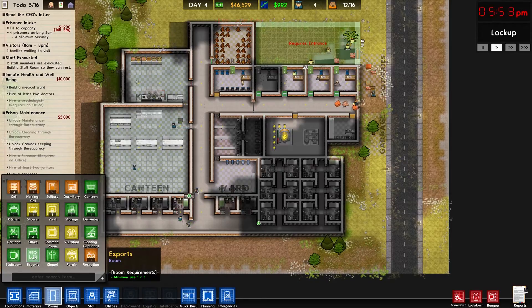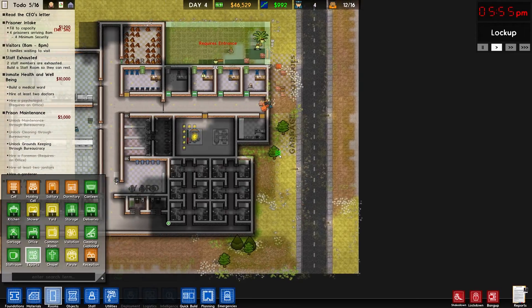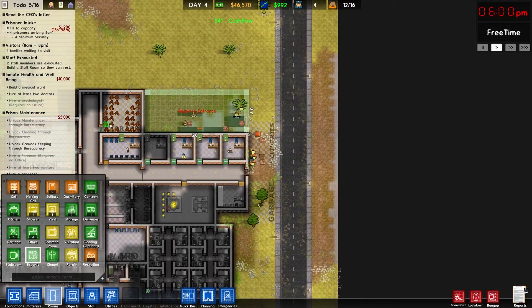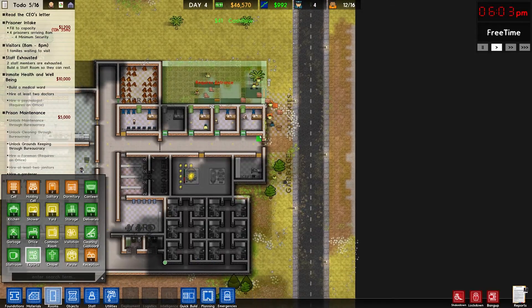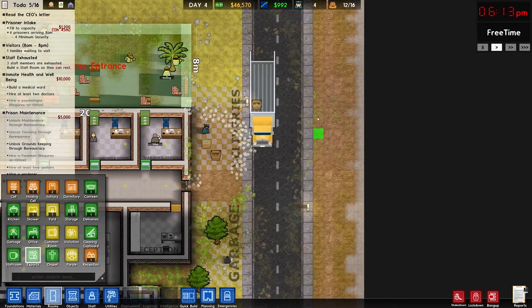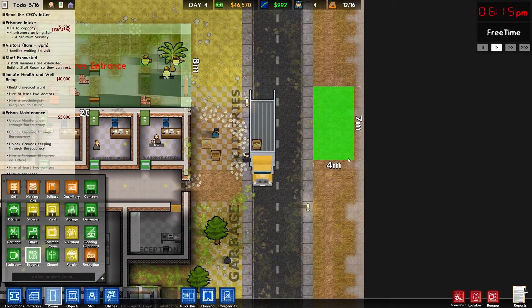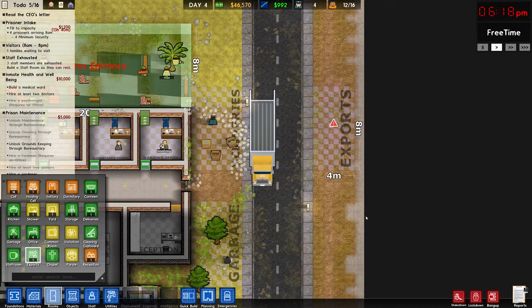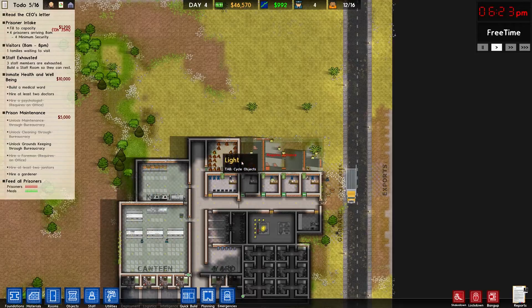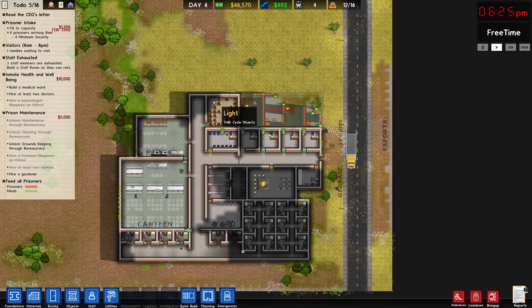Exports. I'm wondering if that wood will go to exports - I don't know if workmen carry stuff to exports or if prisoners carry stuff to exports, in which case if prisoners do there's no reason to have it out here because they couldn't get to it. But just to try it out, let's throw it right there and see if they start emptying this wood. I think wood's something I would export - sale price $2.50.